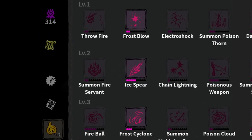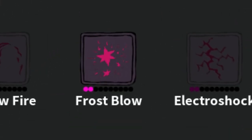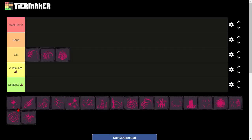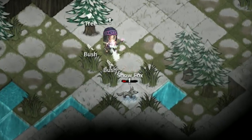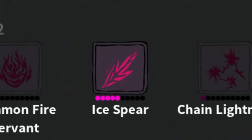The next category of spells is the Frost Spells. The first spell in this category is called Frost Blow. This is a single-target ability and has the chance to freeze your enemies. This spell is fairly simple — it's not that good. There are some cases where you might have two or more enemies attacking you, and this spell just won't be effective.